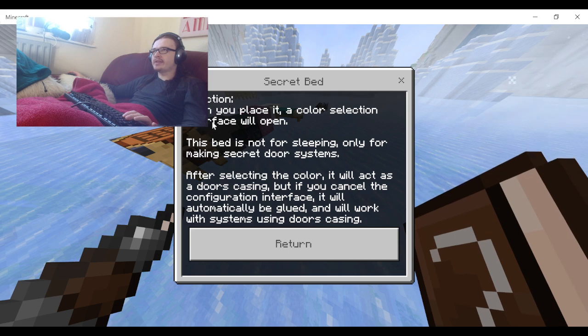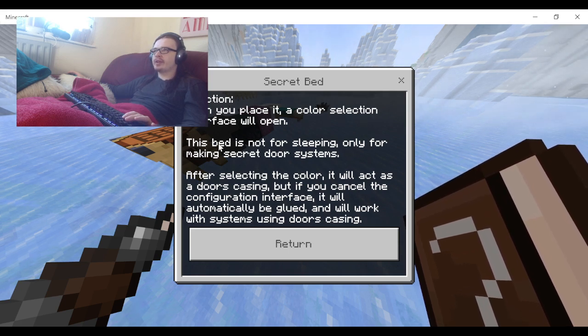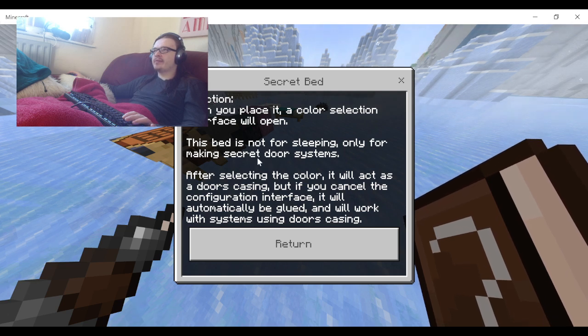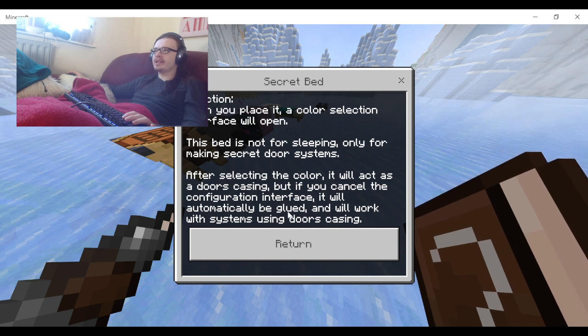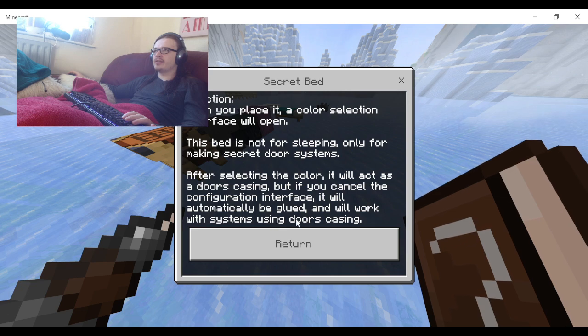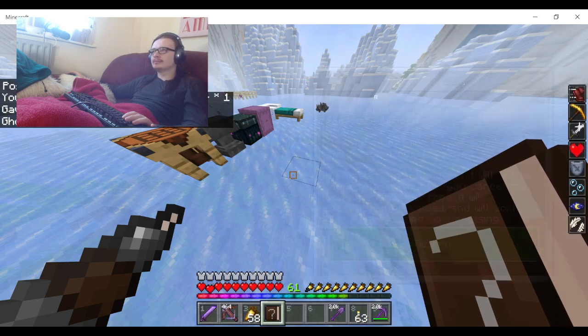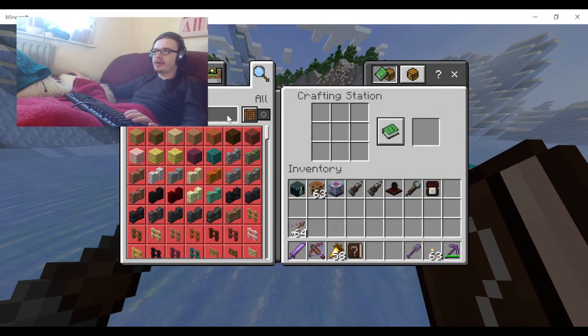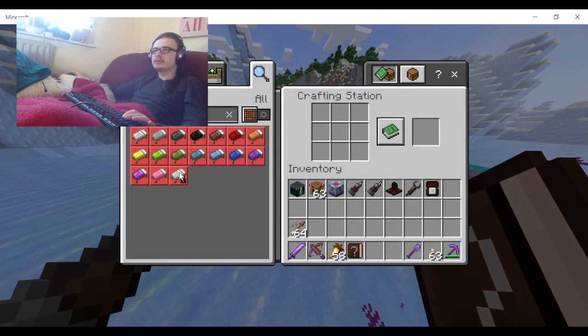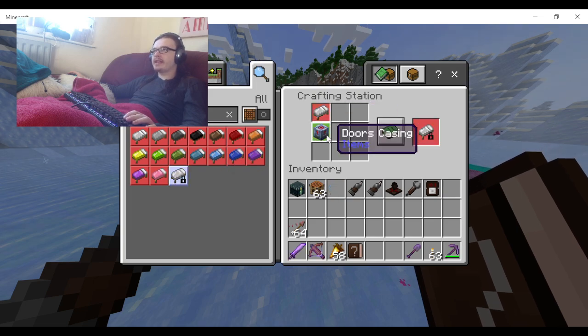And there's a Secret Bed. When placed, a color selection interface will open. This bed is not for sleeping - only for making secret door systems. After selecting the color it will act as a door casing, but if you cancel the configuration interface it will automatically be glued and will work with door casing systems. The crafting recipe is a bed and a door casing.